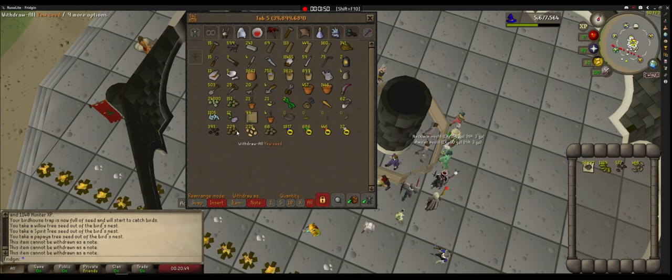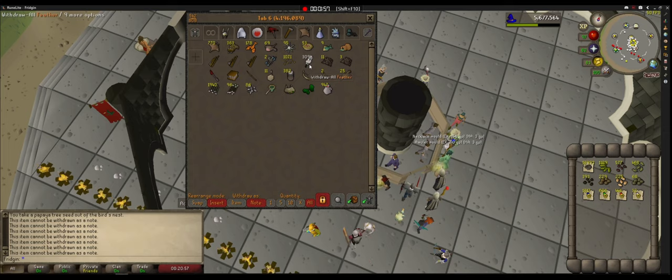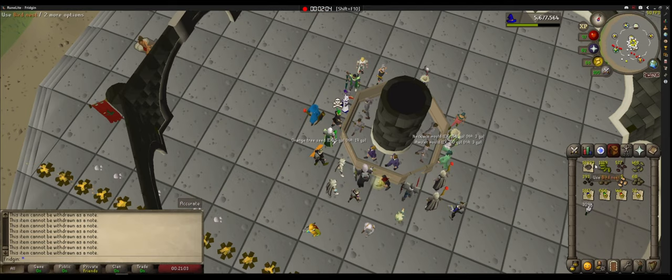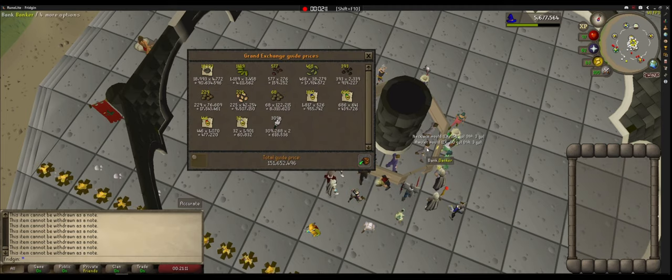Let's price check everything — the seeds, even the feathers. A lot of feathers. The seeds that I kept, let's price check it. Passively doing 150 million, and the bird nest prices are still rising. Yeah, do your birdhouse runs.